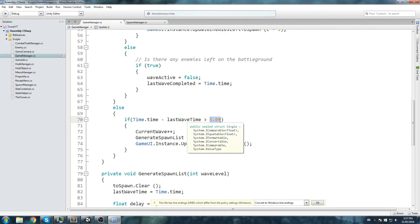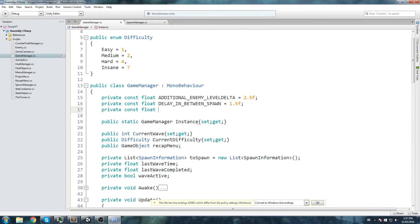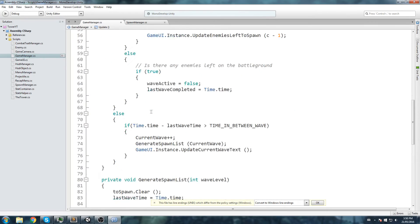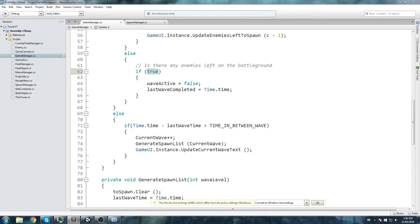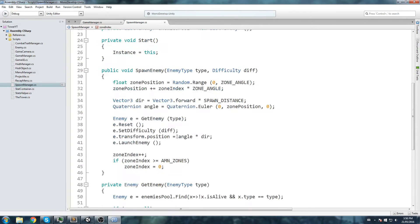To avoid magic numbers, we extract that 5 seconds into a constant: `private const float timeBetweenWaves = 5f`, and replace the literal with that constant. We also realize we never set `waveActive` back to true anywhere. The right place to do that is at the end of `GenerateSpawnList()`, where we set `waveActive = true`. We also call `GameUI.instance.UpdateEnemiesLeftToSpawn()` there since we just filled the spawn list.